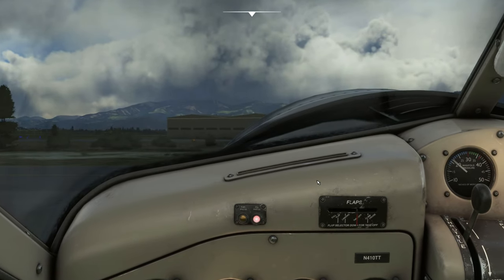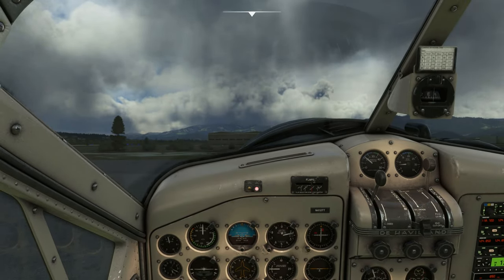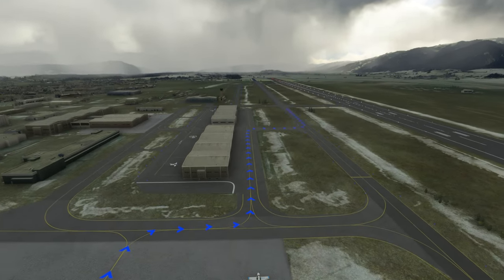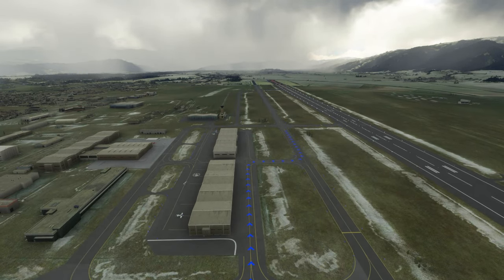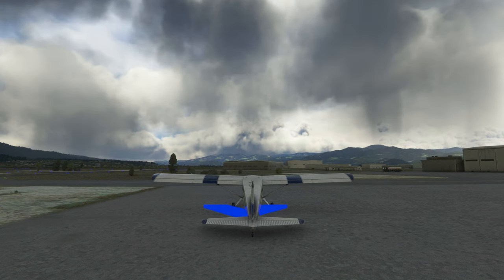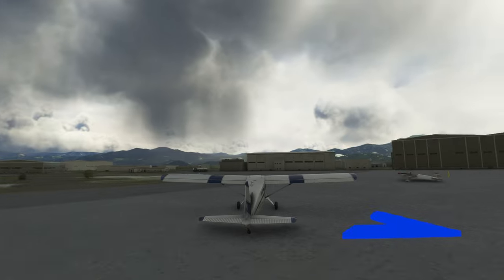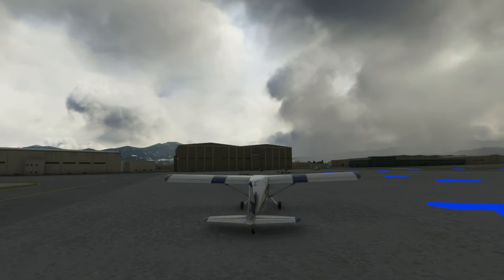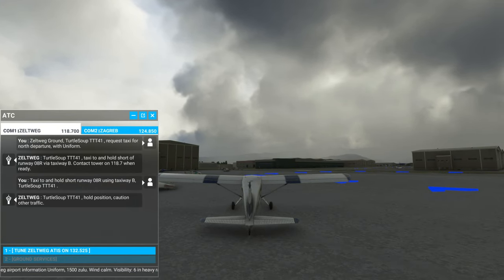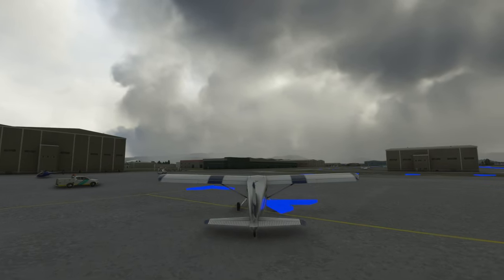Strobes and taxi lights on. Flaps to takeoff position - second notch, there we go. Beginning our taxi - we're going to turn around, zigzag, and head to runway eight at the end. Then we'll immediately head north and check out the Red Bull Ring. I love this weather - this is beautiful. This is the most perfect world weather we've had in a long time.